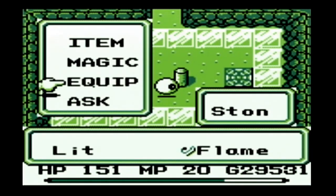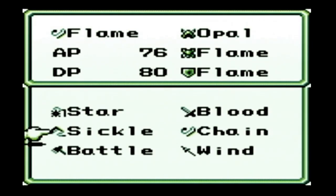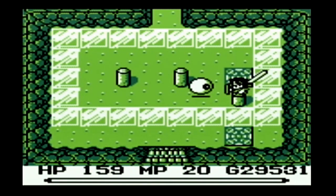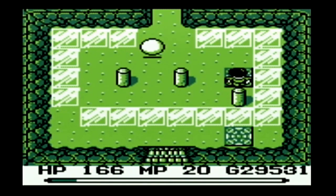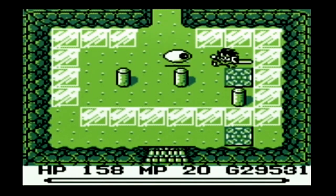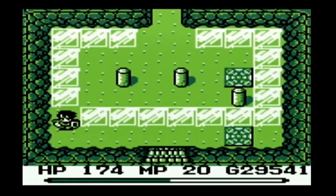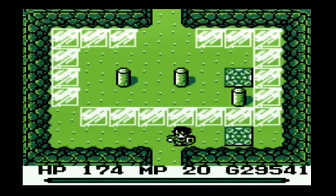We equip our blood sword to take this guy out. Once we're in here, we can hit that other tile — and that breaks the ice circle. That allows us to get off the ice circle and step on this other tile, which opens up the door and we can proceed onward.